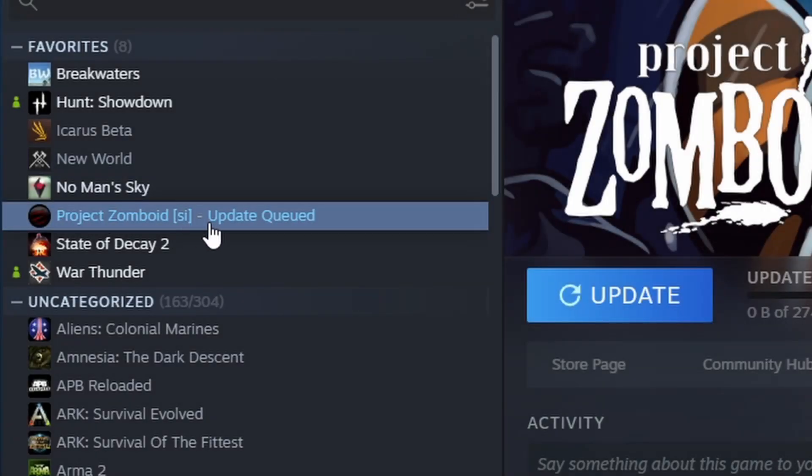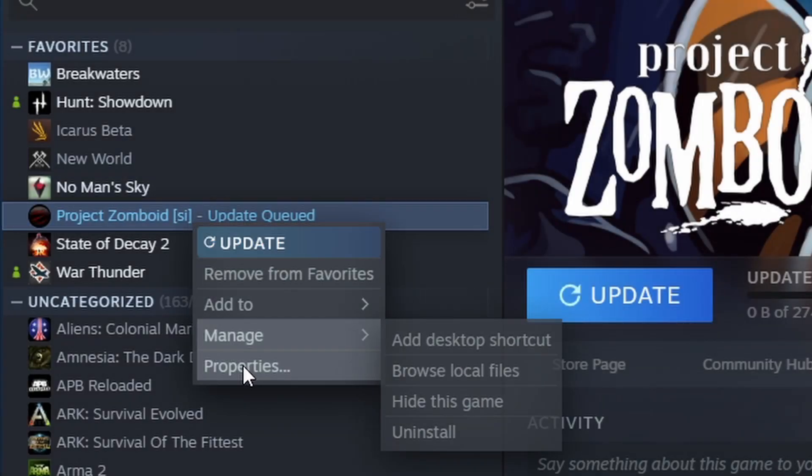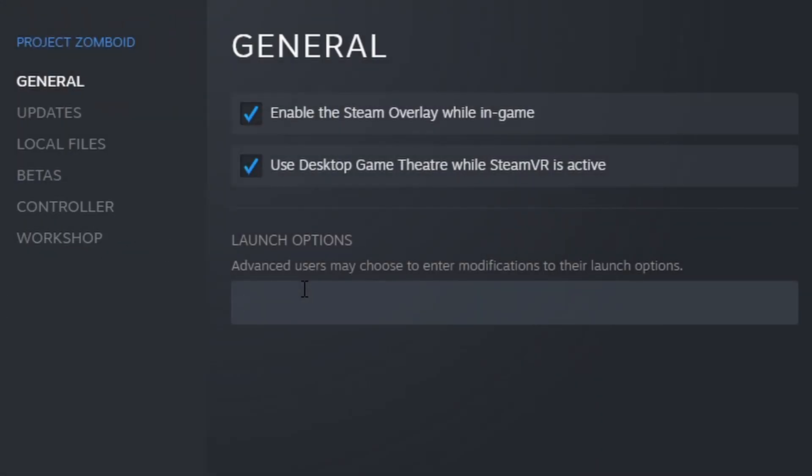To enable debug mode, all we need to do is right click on Project Zomboid in our Steam library, select properties, and in the very first tab — the general tab — there will be launch parameters. Just type in -debug and you're all set.